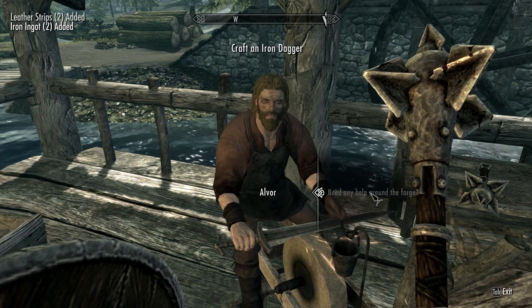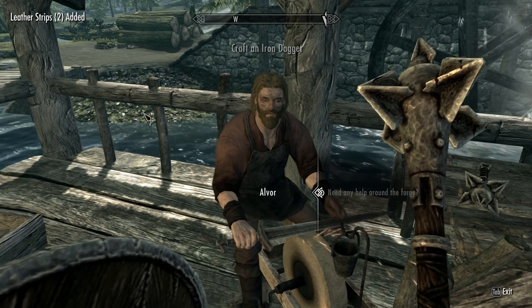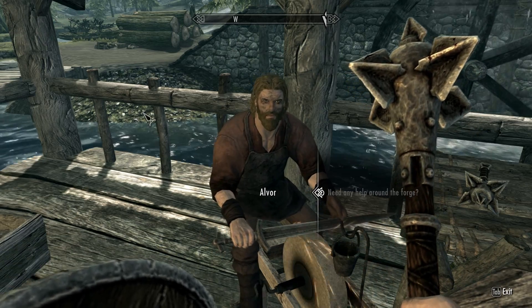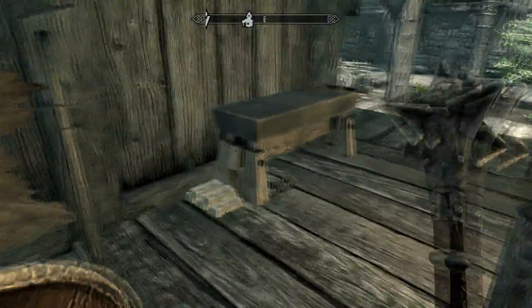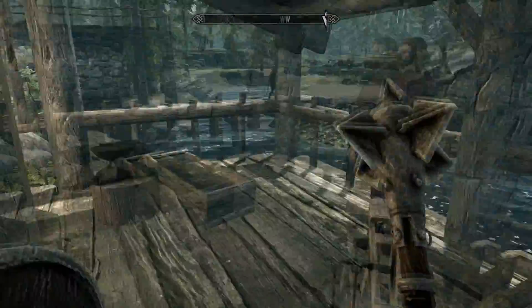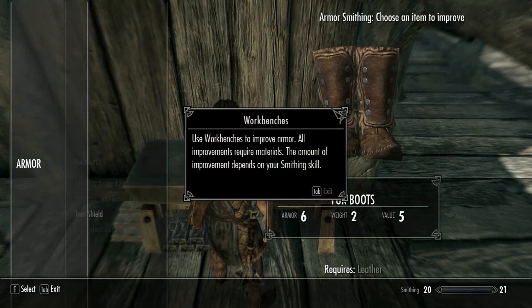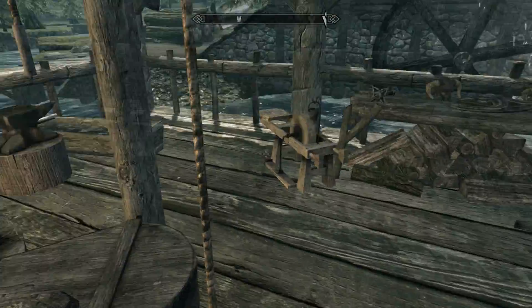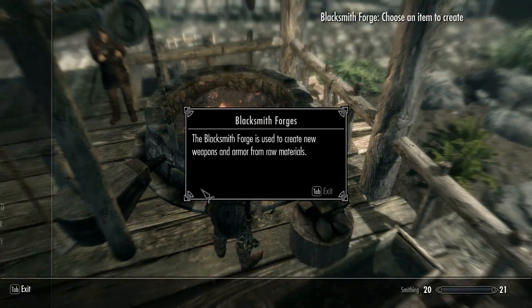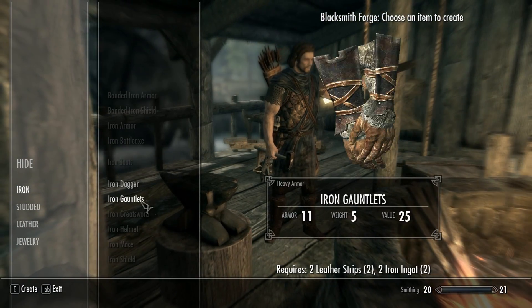This is a pretty simple project. I think I can do it at the start. How about you smith me an iron dagger? Here's everything you need to make one. Go ahead. Alright then. Now we're just going to make an iron dagger. Here we go — not going to make things, but we need to improve things. Here we go — iron dagger.